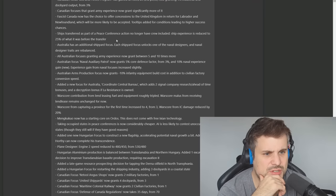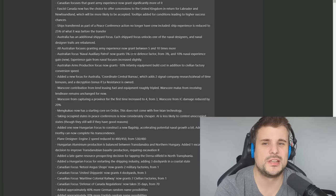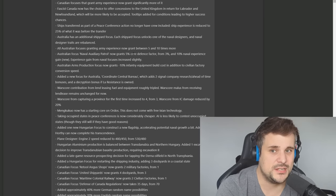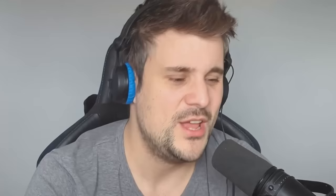Ships transferred as part of a peace conference action no longer have crew included. So if you level up a carrier to veteran and take it in a peace conference, it would no longer still be veteran, which makes more sense — the crew wouldn't come as slaves with the ship.